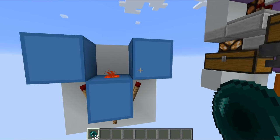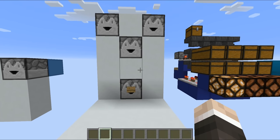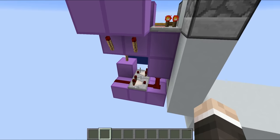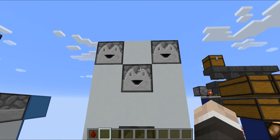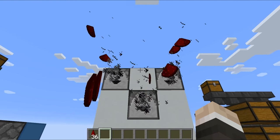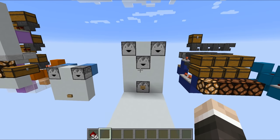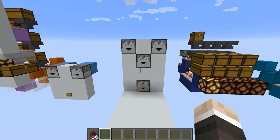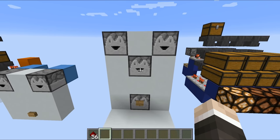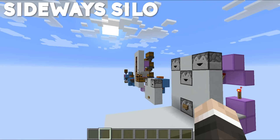Following on in a similar vein, we now have the 64 item dispenser. This was a little bit more complicated to work out - you can see we've got some pulse extenders and burnout clocks going up at the top. We hit this wooden button and all of the items start flying out towards you. You do get exactly one full stack of items, and you get it surprisingly quickly - almost as fast as just going into a chest and picking them out.